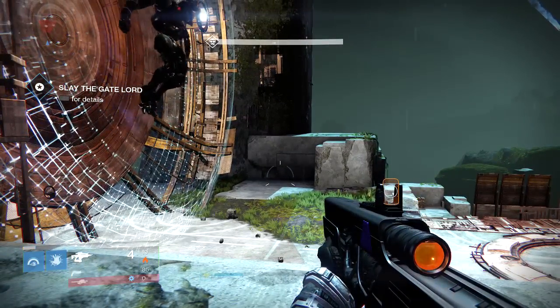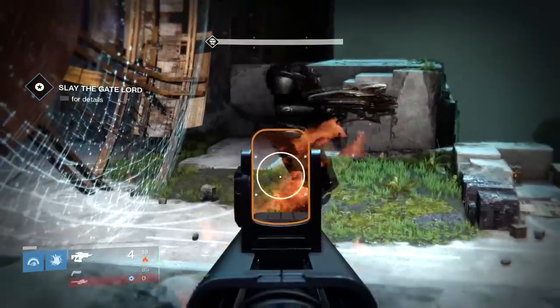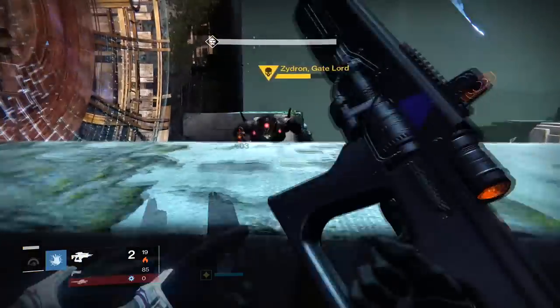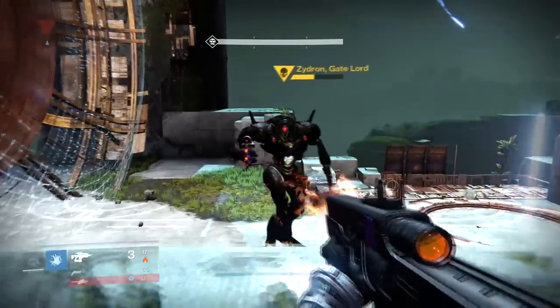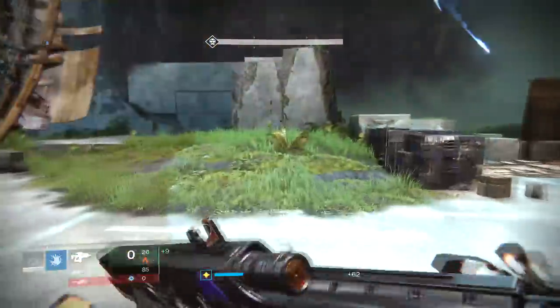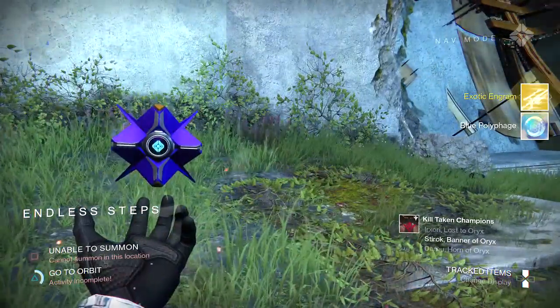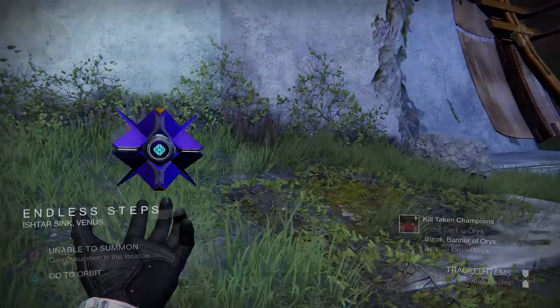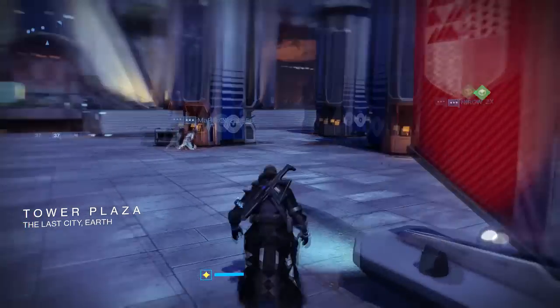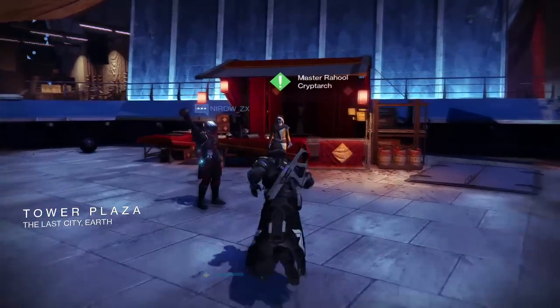I used about seven coins and got three exotics to drop. Usually the first two coins I used didn't drop anything — it took about the third coin. The chances increase, so every time you use a coin and you don't get a drop, the next time you use a coin you have more of a chance of getting an exotic drop. Once you get an exotic to drop, those chances reset back to zero. I had to use three and then got a drop, then used another three and got two to drop at once. Just keep that in mind — you might go through a few coins and not get anything every time.